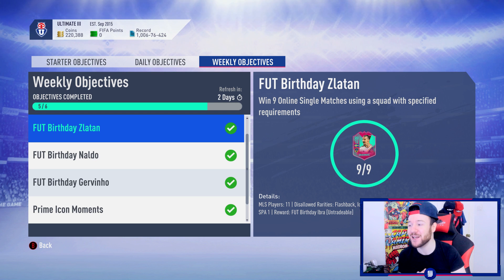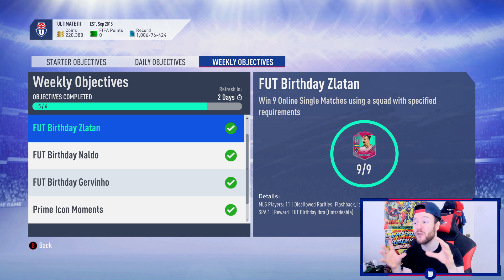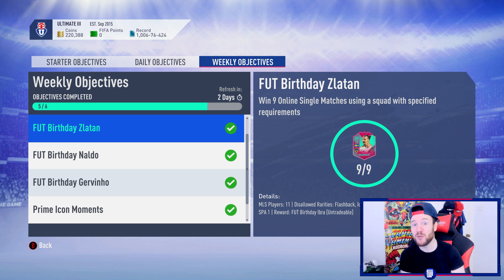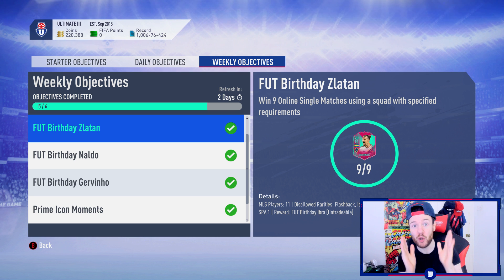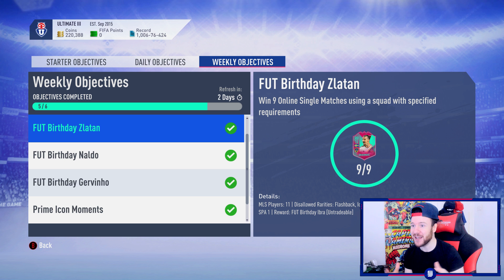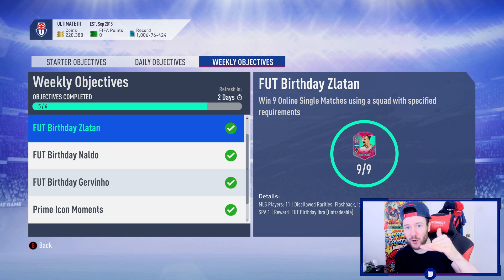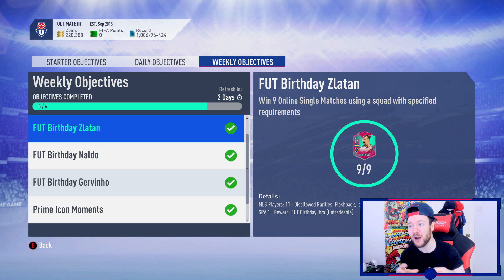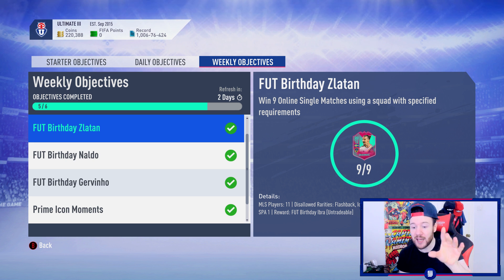Welcome back to the ultimate RTG. We've got the three weekly objectives done — full birthday unlocks, Zlatan, Naudo, Jovino all completed. On top of that, the repeatable 82-to-87 SBC got released and I have 10 ready to open today. I want to test my luck, especially with a middle icon repeatable rumored for Friday — potentially a 90 Hula or an 88 Patrick Vieira.